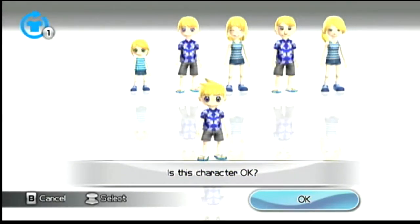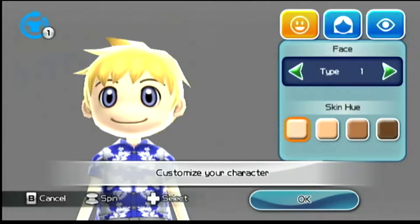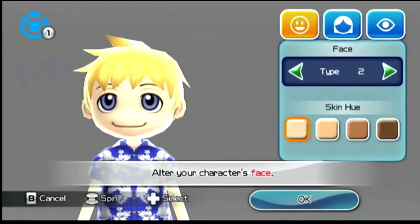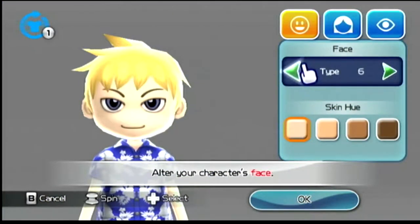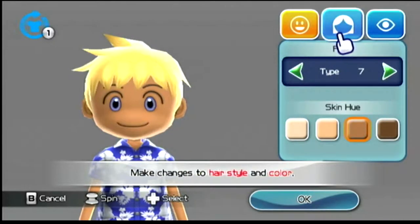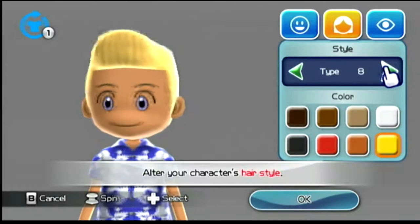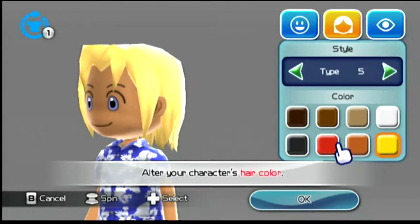So we're going to go ahead and create a new save data here. I'm going to go ahead and get a boy and try to make him kind of like my son. Face tight. I kind of like this right here. See his hair tight — my son has long hair. There it goes. Get a better look here. It's kind of nice.